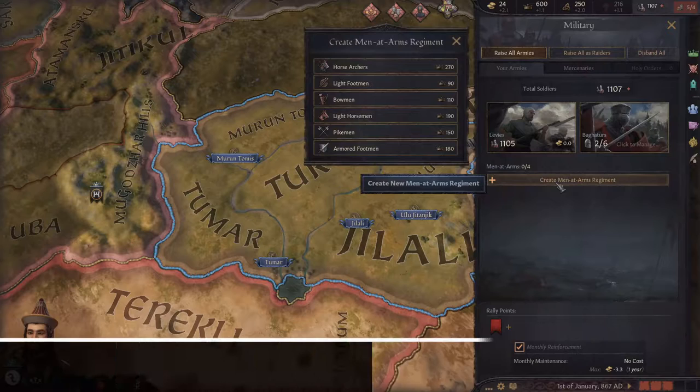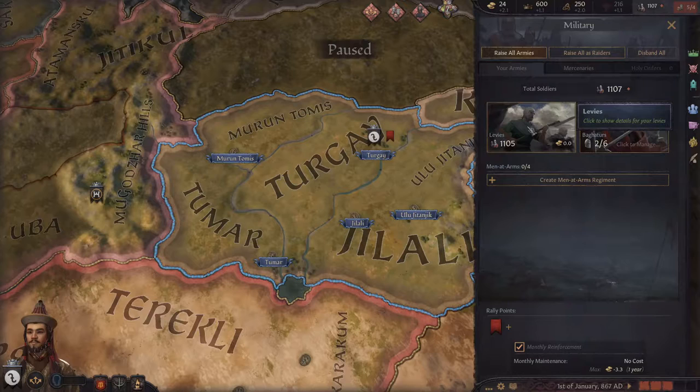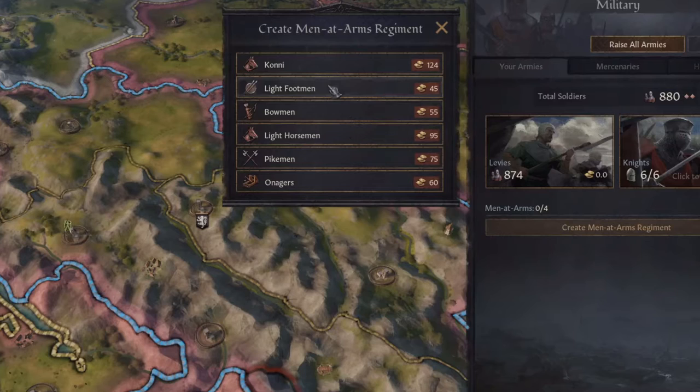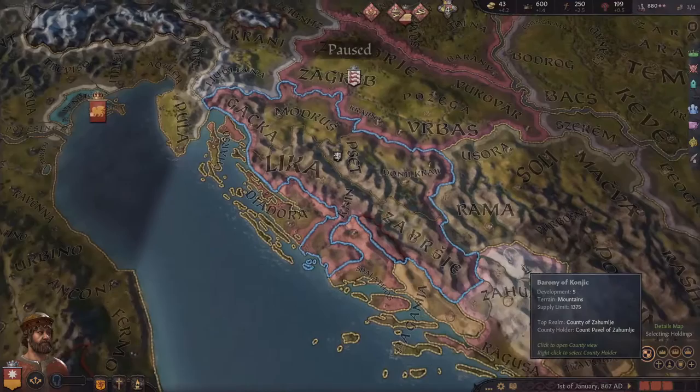First let's talk about what everybody likes to rush in the beginning of their games: men at arms. When you start a new game in Crusader Kings 3, your army will only be comprised of levies and knights. A levy is essentially a peasant from your realm with a spear instead of a pitchfork, so getting proper fighting soldiers should almost always be your number one priority. Each military unit will have different stats, and the stats for men at arms are much higher than that of your levies.